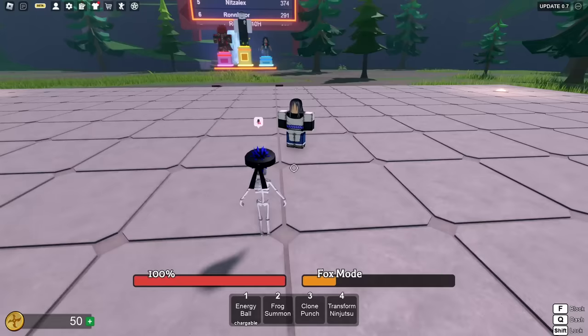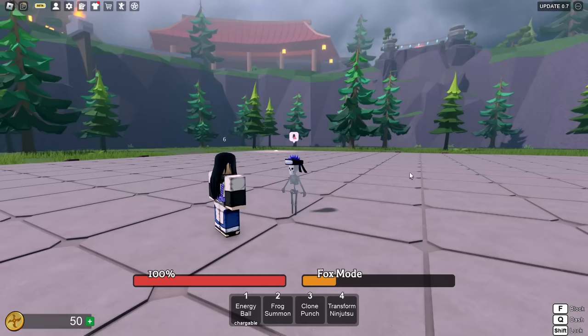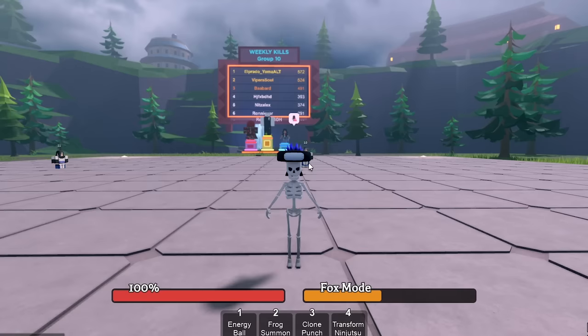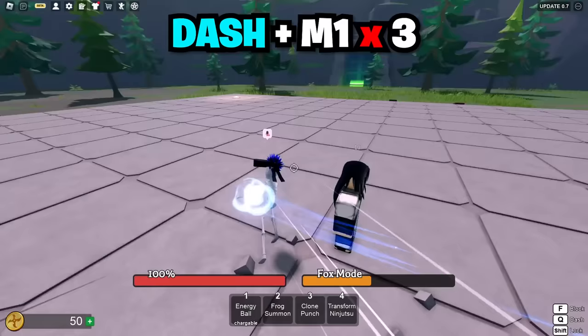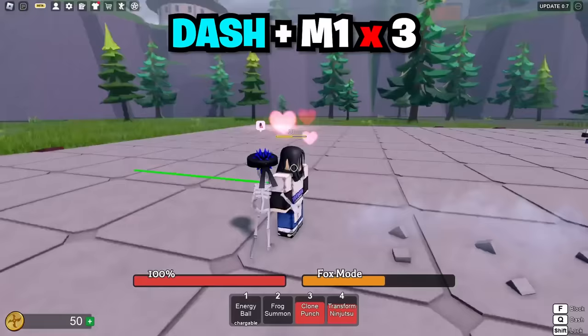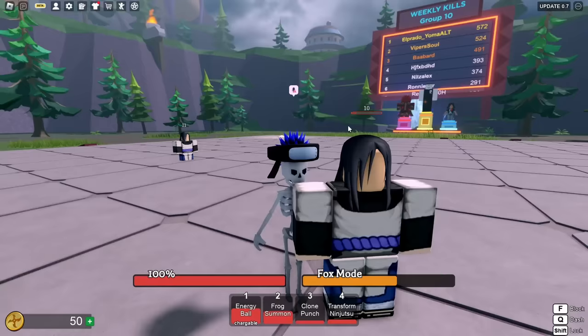The fourth skill is Transformation Ninjutsu. Now let me show a combo before we use the ultimate Fox Mode. Instructions will be at the top so you can follow along. Dash in, hit one two three, transform to stun him, two three, Clone Punch, dash in, one two three, Frog Summon — ragdolls him — then charge up the Energy Ball. That does like 80-85% damage. He's pretty much packed once you start this combo.